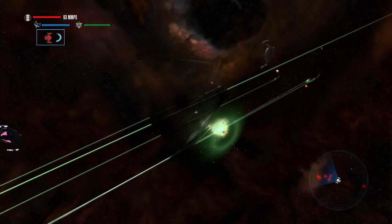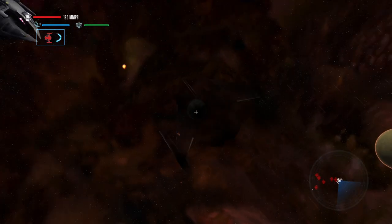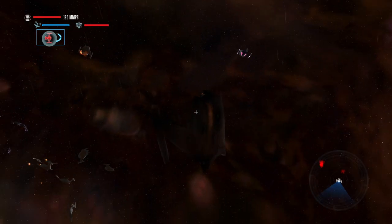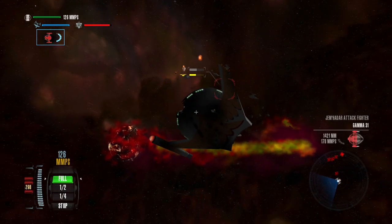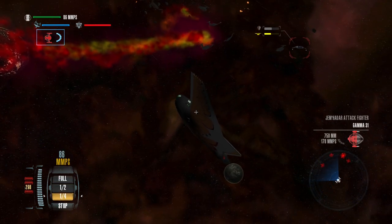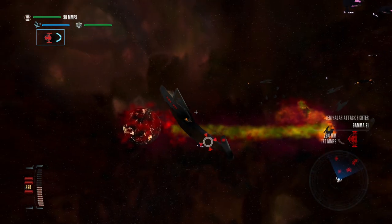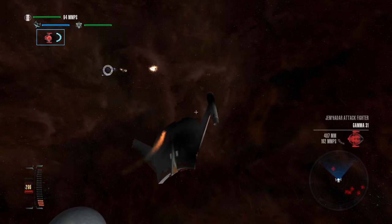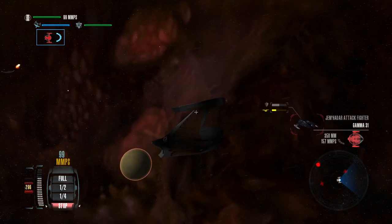The battle continues. Look at those disruptor beams — that was close. Let's decloak and try to target something — let's go for Gamma 31. We are in trouble; if they shoot us we are done. They probably will. Although I've noticed at close range these ships like to use their torpedoes a lot more than their disruptors. Excellent hits — direct hits on the target.